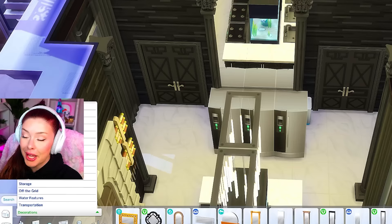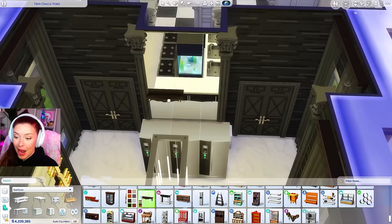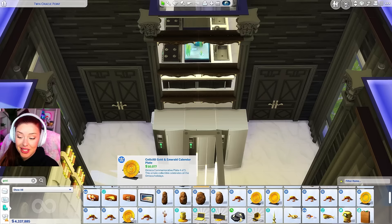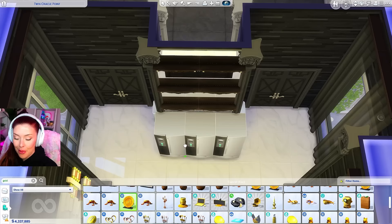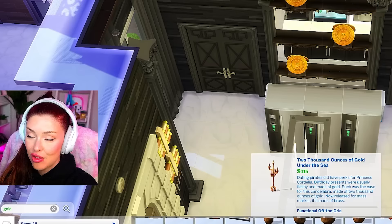Right above the fridges, I know that we have some very expensive dinner plates in The Sims 4. I'm going to add some shelving from Base Game. Here are the dinner plates — they are 10,000 simoleons each and they're from Jungle Adventure Debug. I'm not going to go too crazy with these, but we are going to add a couple to our shelves, just on display up there. Maybe if we have our most extravagant guests, they can eat on those plates.